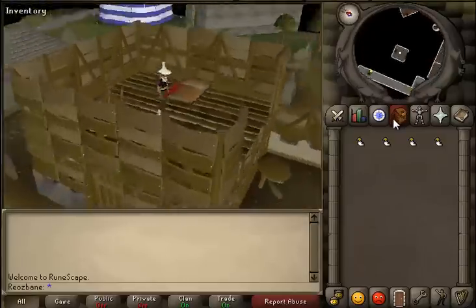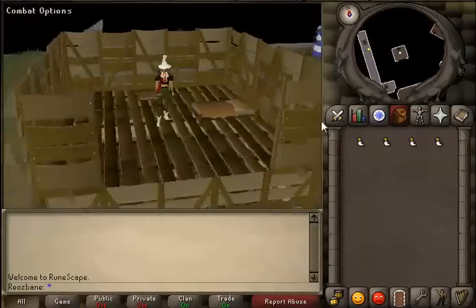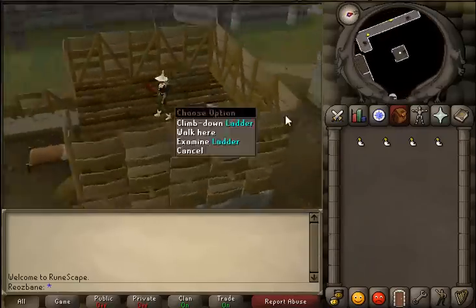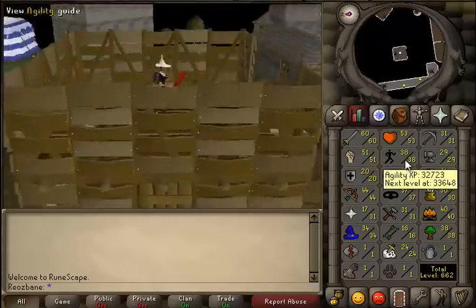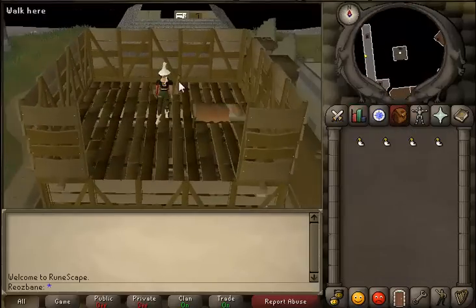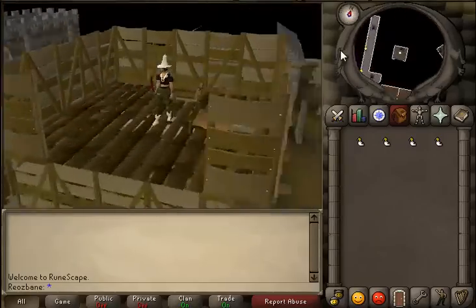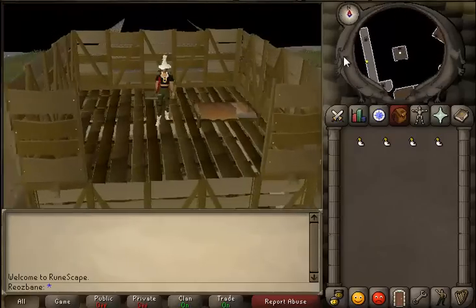Okay guys, it's RioSpain here. This is my first guide, I hope you enjoy it. It's about getting fast XP to deal with Crafting XP with the item Toy Mouse. You need 36 Crafting and you can craft them in a player-owned house.